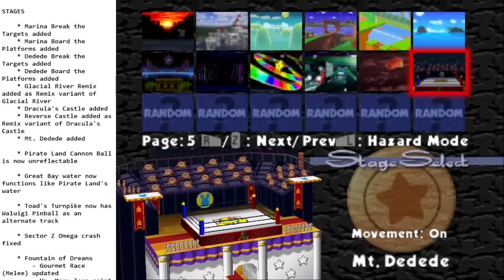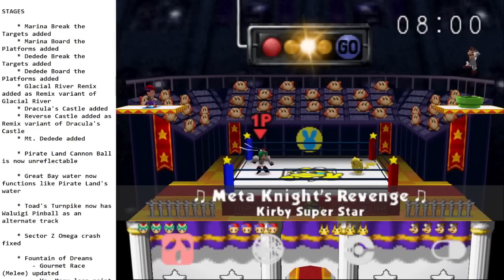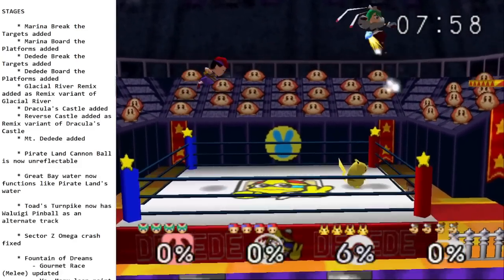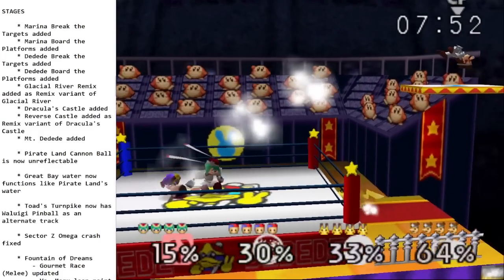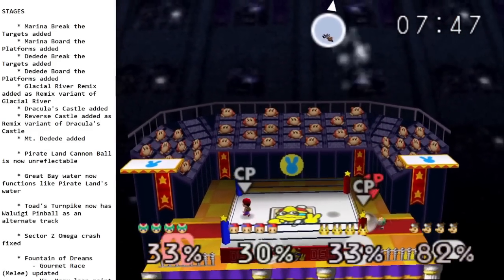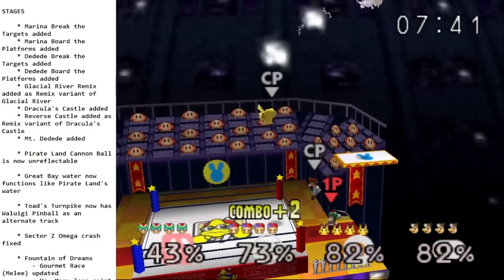The other new stage is Mount Dedede — the boxing ring with moving side platforms. It's a pretty interesting stage. The ropes in the boxing ring are actually walls, so there's going to be some serious shenanigans with people bouncing off them. You can't land on them, though.